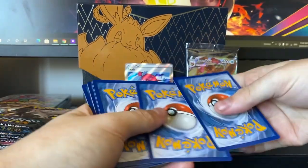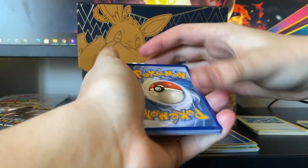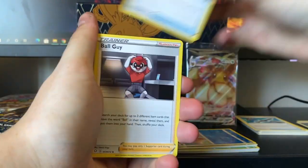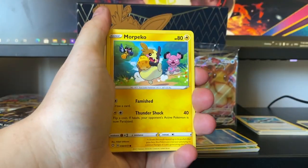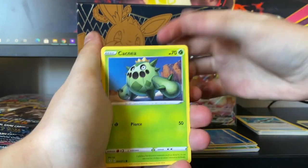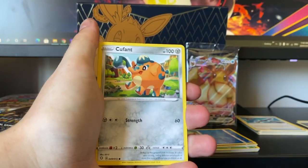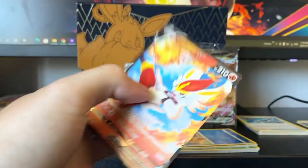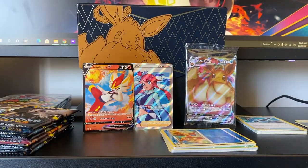We've got a code. Just to let you know, this one should not have all the reverse holos. Pretty normal. So let's just go through these packs — this is half an unboxing video, half an error showcase I guess. Cacnea, 4C, Q-Fan, there's a normal reverse. Team Yell, and Cinderace — don't have that one yet. Very nice. This set is so exciting.